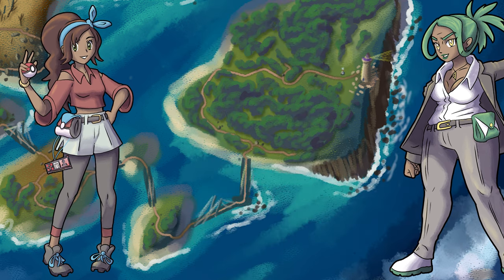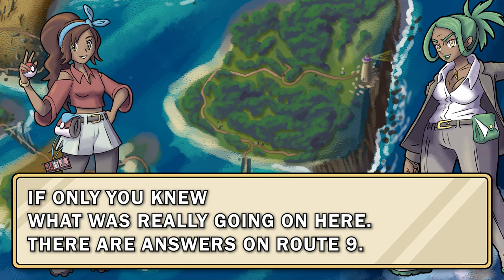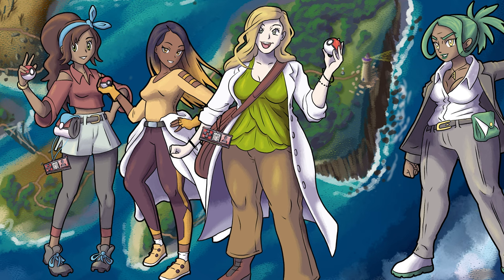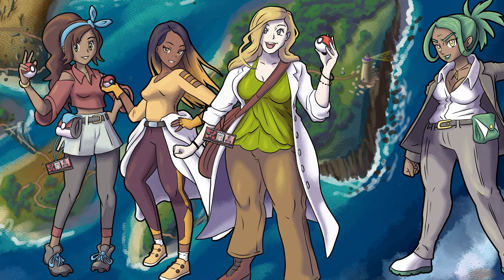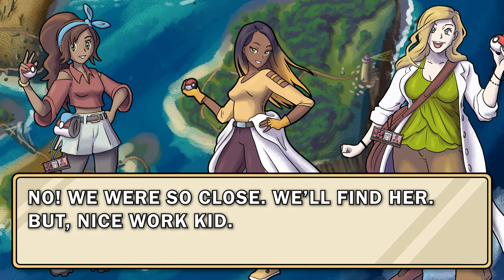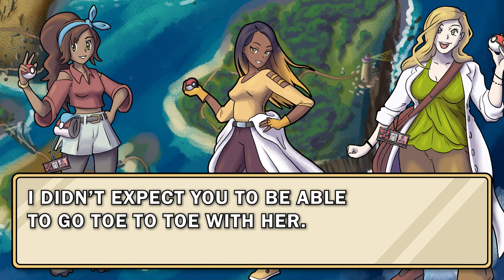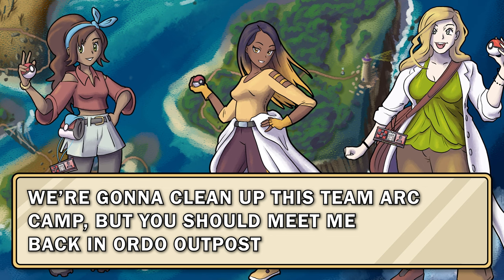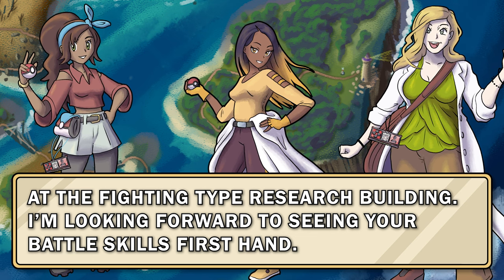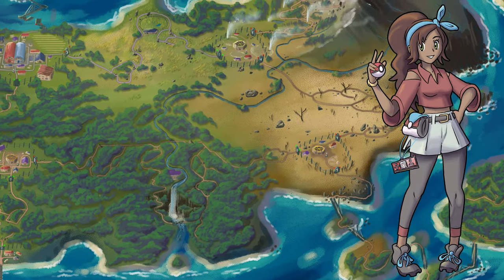Psycad stumbles back to the lighthouse railing. No! How could this be? You're just a lowly assistant! If only you knew what was really going on here. There are answers on Route 9. Psycad, enough with your lies! This ends now! Professor Ginkgo and Beth have arrived. Unfortunately, Psycad has recalled her Dazkite and together they leap from the top of the lighthouse and glide away. Ah, we were so close! We'll find her. But nice work, kid — I didn't expect you to be able to go toe-to-toe with her. We're gonna clean up this Team Arc camp, but you should meet me back in Ordo Outpost at the Fighting Type Research Building. I'm looking forward to seeing your battle skills first-hand. With the Team Arc camp disbanded, you know that you could use your Pokeride signal to fly back to Ordo Outpost.